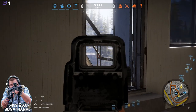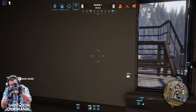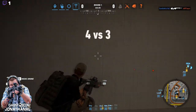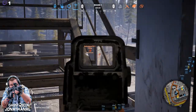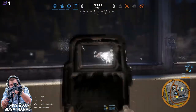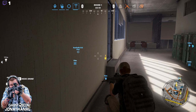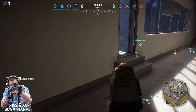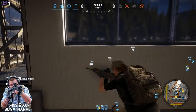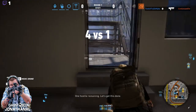This is where the Enforcer would really shine — just putting bullet after bullet into that. Right now, I would like to see the enemy have patience. We can't get them from that angle though. I could get up on the roof, but I don't want to expose myself. I just want to be in this building holding off the enemy. I think they're going to rush me. One hostile remaining.